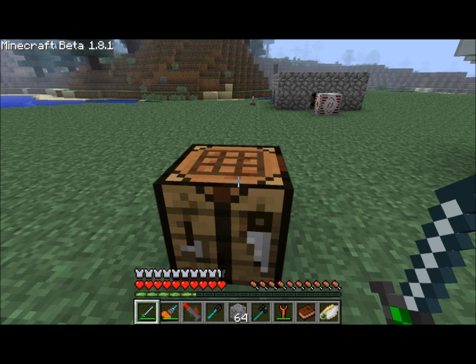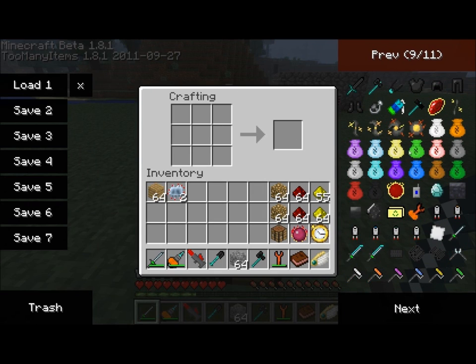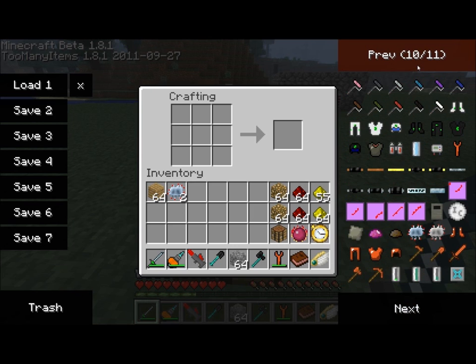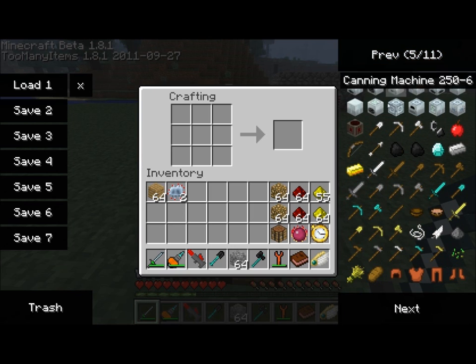Hello everyone, this is Direwolf20 and today's Industrial Craft 2 tutorial is for the Mass Fabricator. The Mass Fabricator is a really nice little device here. I'm going to go ahead and get myself some of the components to build it for you guys. Pretty much the Mass Fabricator is a way of turning your excess energy into items.